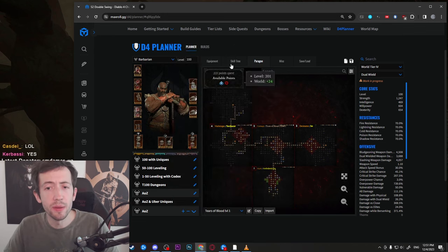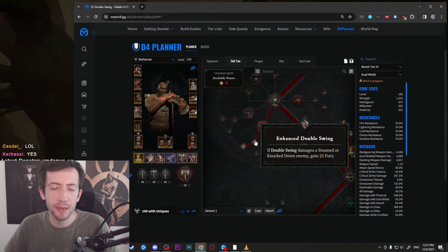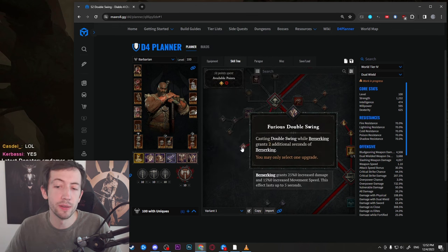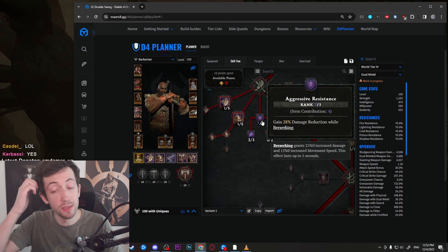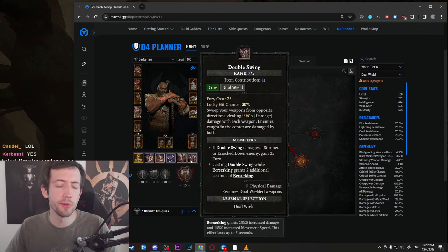This is a no-shouts Double Swing Barbarian. The way Double Swing works is that you usually want to stun enemies to get resources back — this is enhanced Double Swing, which is the resource engine for the build. There's also Unrelenting Fury that gives resources back when you hit or kill an enemy, so it procs very often. There's also Berserk Fury — you're permanently Berserking easily because of Furious Double Swing. You trigger Berserking once and keep attacking, giving you great fury generation, damage buffs, and damage reduction from passives like Aggressive Resistance.